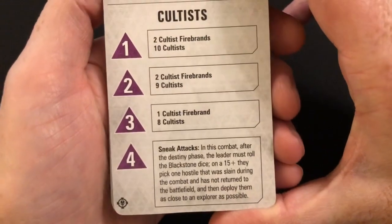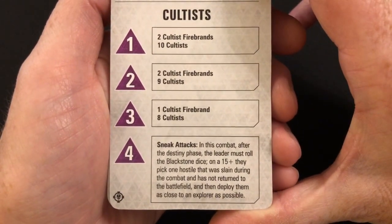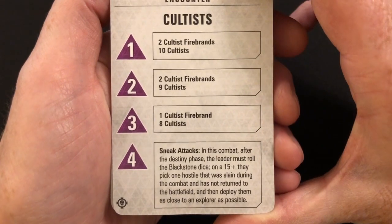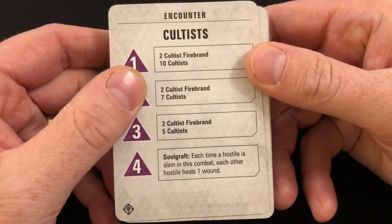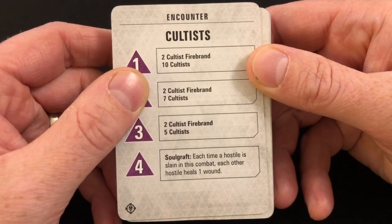Sneak Attacks: in this combat, after the destiny phase, the leader must roll the blackstone dice; on a 15-plus they pick one hostile that was slain during the combat and has not returned to the battlefield, and deploy them as close to an explorer as possible — so just extra reinforcements coming into play. Soul Graft: each time a hostile is slain in this combat, each other hostile heals one wound.